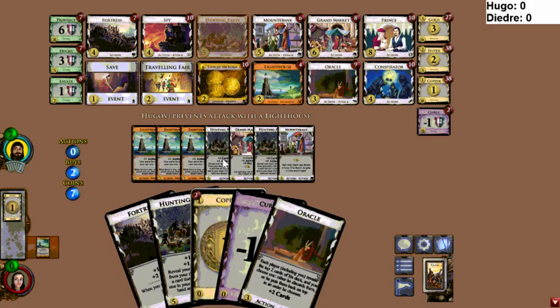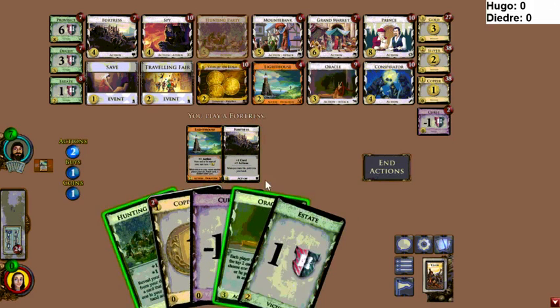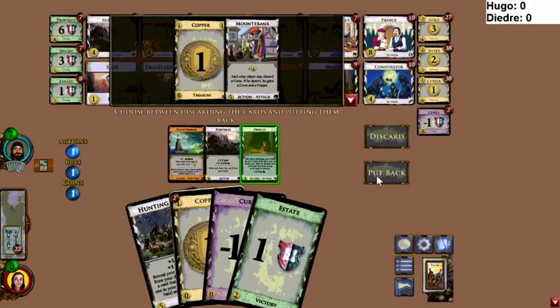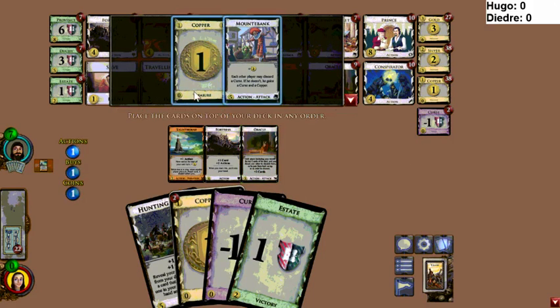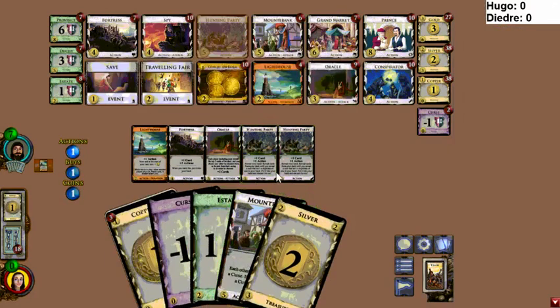I think the split was fairly close. Hunting Parties are a really good card in this game, especially in a Mountebank slog. I feel like this one didn't have to be a slog — there are tools to get good enough Lighthouse coverage. Deidre has that Province as well. He's got some good cards and there is a real threat of a pile-out. I could see him getting aggressive and lowering those Lighthouses if he wants to.